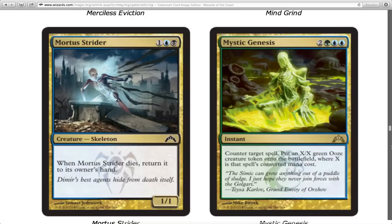Mystic Genesis — you counter target spell. These have been around for a long time. I liked my 1/1 flying Phantasm guy a lot better, it got +X/+X where X was the spell's converted mana cost.